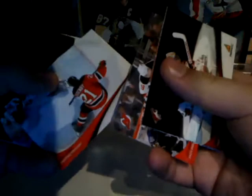Pack four: Mike Smith base, Dan Girardi base, Zach Kassian base, Mathias Tjärnqvist base. Daniel Alfredsson 1000th goal base — that's a really cool one. Roberto Luongo Canvas Creations insert — that's a nice one, my favorite goalie right there. Claude Giroux base, Jason Pomminville base, John Michael Liles base, and Vinnie Lecavalier base. Not a terrible pack — this box has been pretty good to me so far. I think I'll stick with this for blaster breaks.